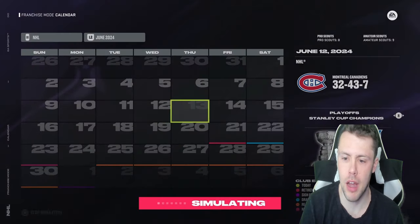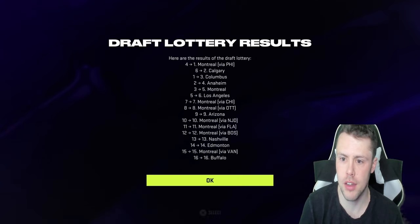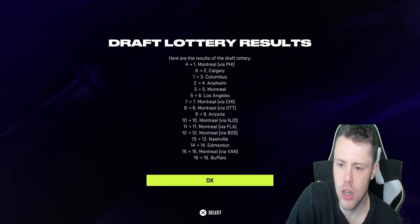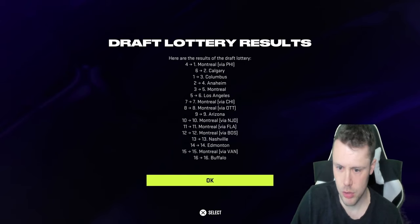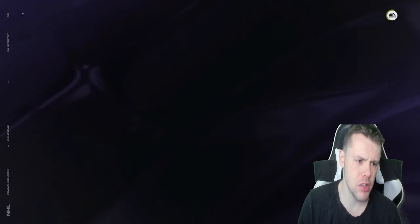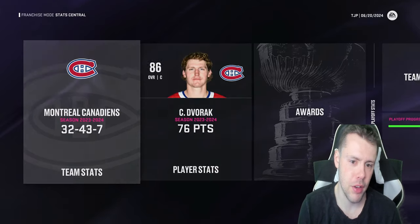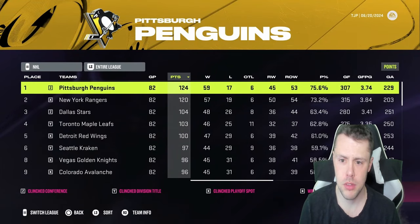Someone else won the Stanley Cup, which is cool, but I really only care about the draft. Let's see what the draft lottery looks like. We have the number one pick via Philly — our own pick went from three to five. We have pick seven via Chicago, pick eight via Ottawa, pick ten via the Devils, pick eleven via the Panthers, pick twelve via the Bruins, and pick fifteen as well. Not too bad in terms of lottery picks.